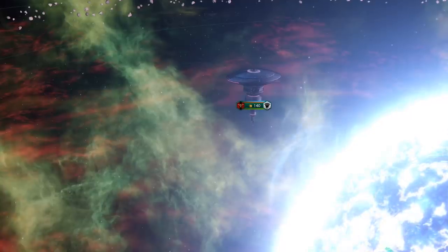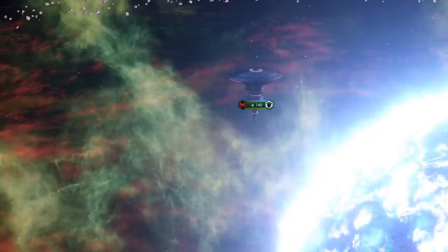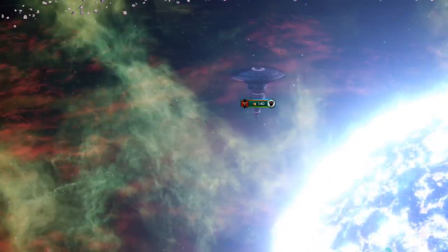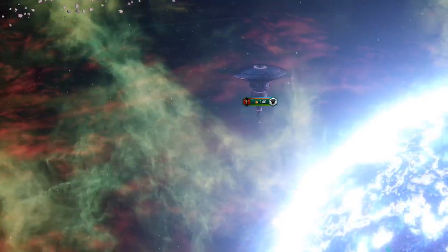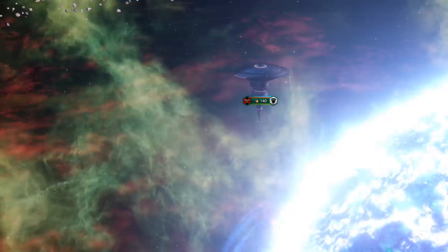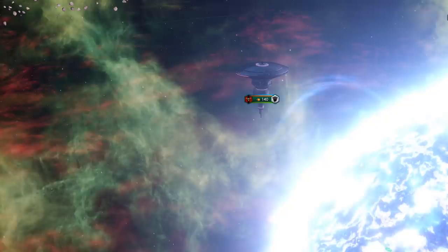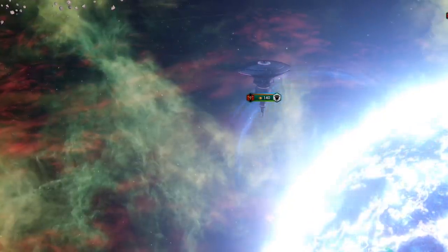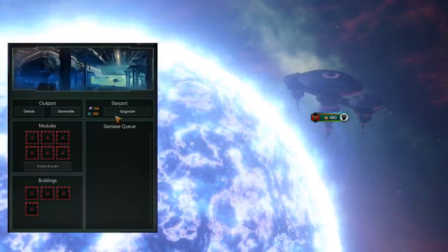Any fleet attacking an outpost usually needs a little bit of point defense to defend themselves versus the weapon systems on the outpost. By itself it's not really all that dangerous at level one, but it still has a reasonable amount of firepower that can be a stumble block for any early fleet. Then we get to the tier 2 station — the starport.